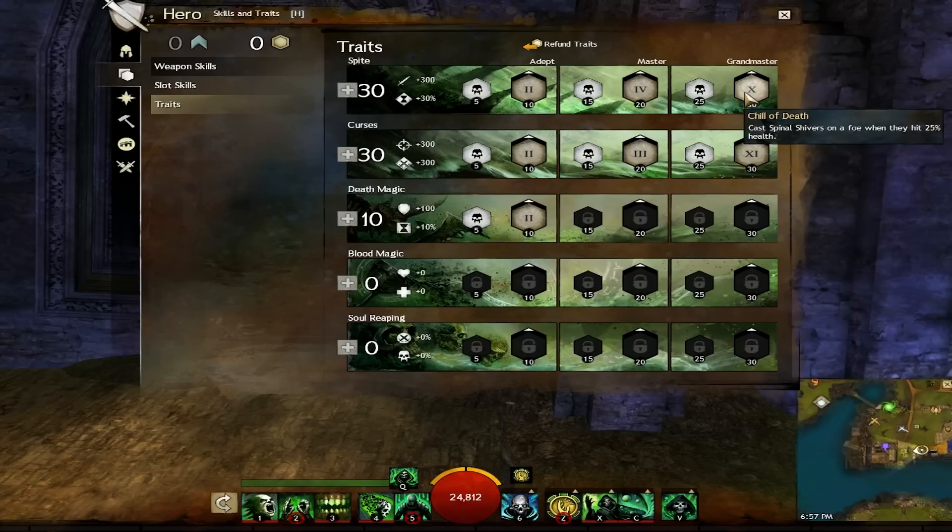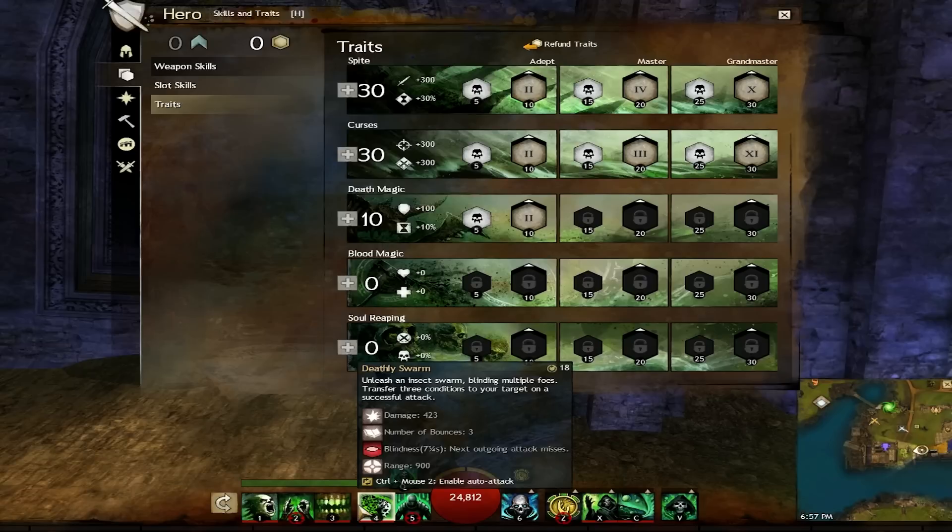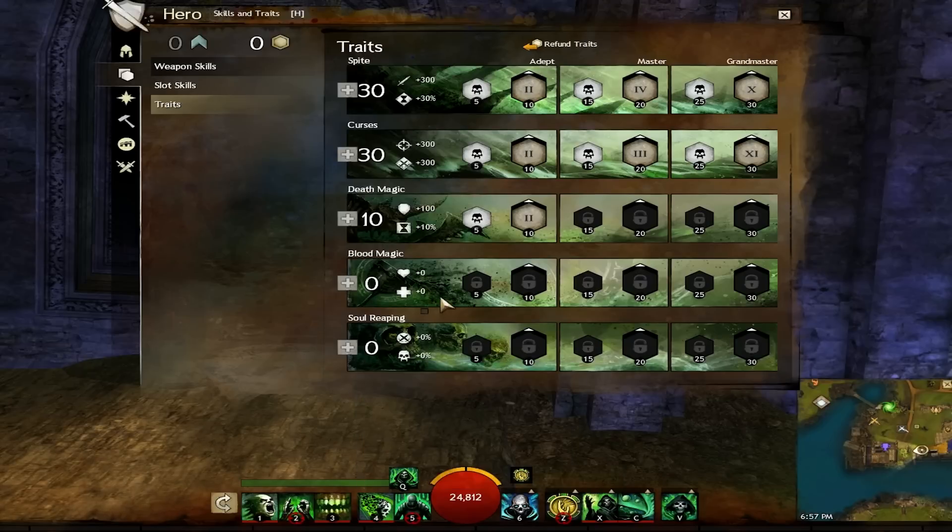I get Chilling Darkness, as this will chill anyone you hit with Deathly Swarm, which in large fights will bounce, blinding and chilling three targets. Hemophilia and Lingering Curse are there to improve bleed damage. Finally, I pick up Greater Marks to make my Staff Marks near-undodgeable and affect a larger group of enemies. This trait setup will also provide 300 condition damage and +30% condition duration.